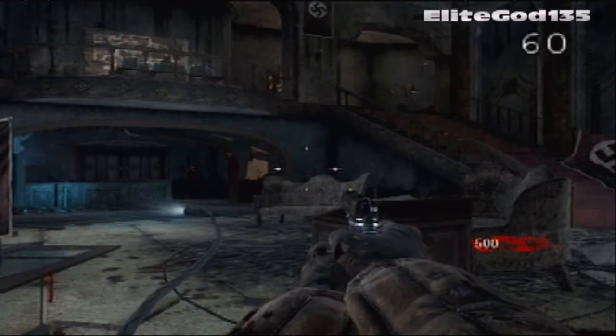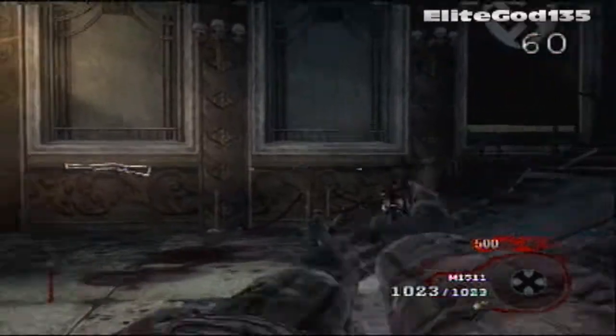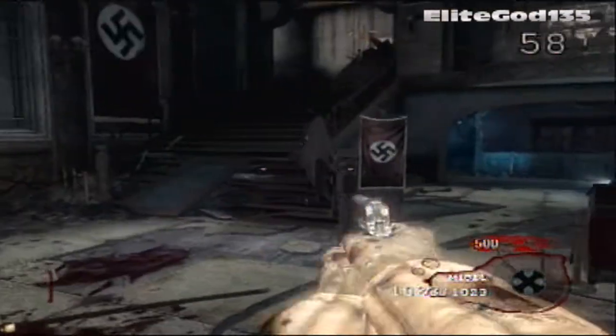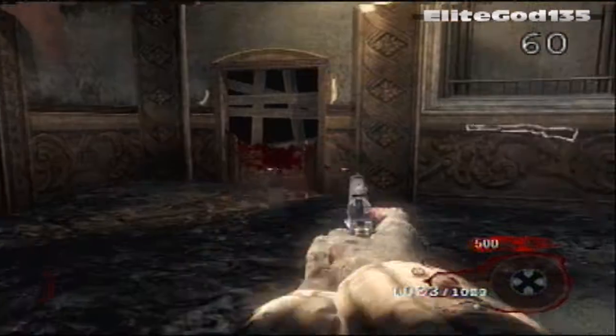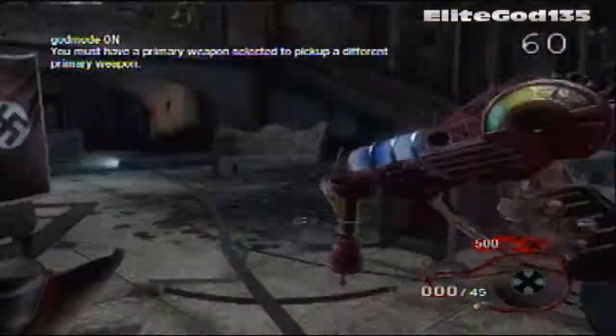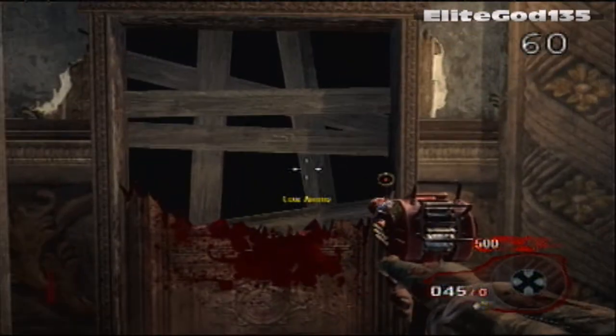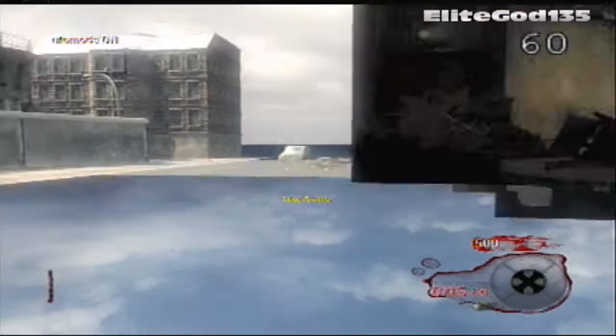Hey, what's going on guys? Today I'm showing you another Kino Der Toten glitch in Black Ops Zombies. First thing you need to do is activate god mode — that's just in case you get hit. Next thing you need to do is activate UFO mode, and once you activate that you can basically fly around the map.